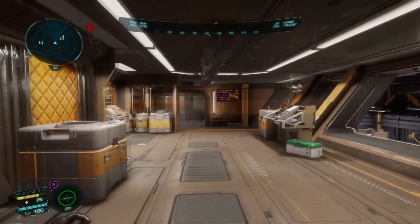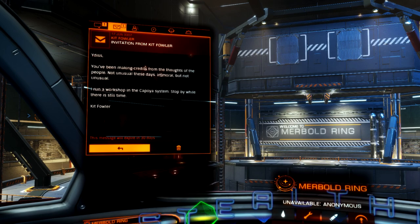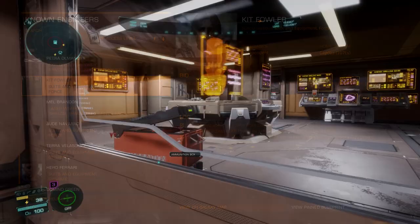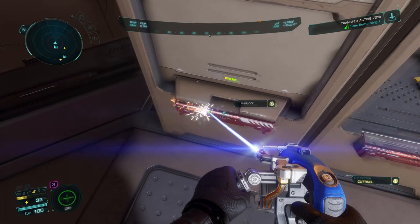Once you've sold 20 opinion polls to a bartender, Kit will send you the invitation message. He will want five units of surveillance equipment in order to refer us to Yarden Bond. These are commonly found in secure security lockers in security rooms often found in command centers. You can find them in some secure lockers in HAB buildings as well — they're very common so shouldn't take too long to get five. Give these to Kit and he'll refer you to Yarden Bond.